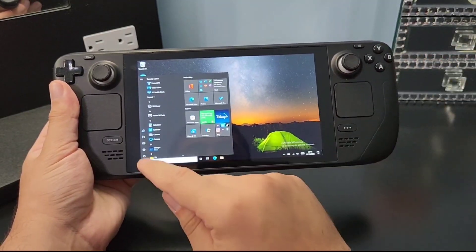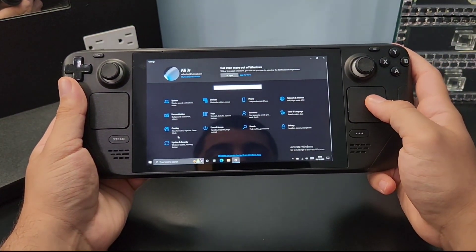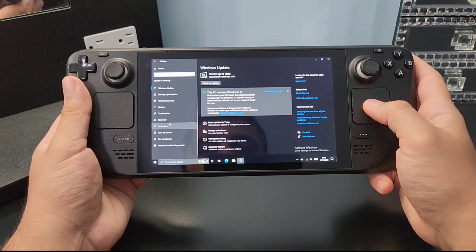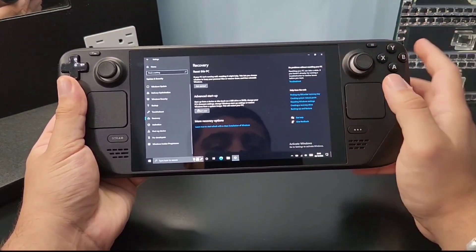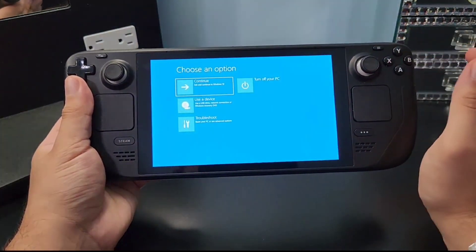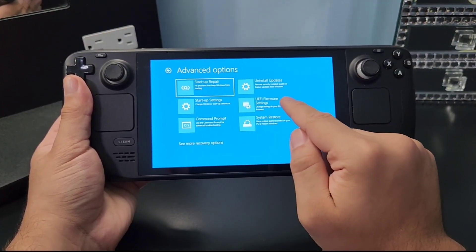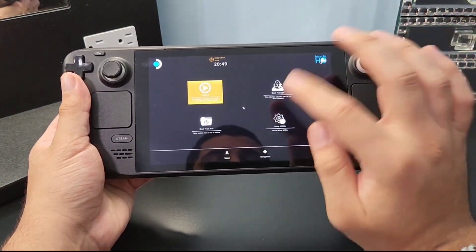Now we need to change the UMA buffer. Go to PC Settings and navigate to Update and Security. Click on Recovery in the left menu, then select Advanced Startup and click Restart Now. After your Steam Deck reboots, go to Troubleshoot, then Advanced Options, and click on UEFI Firmware Settings. Click Restart and your Steam Deck will reboot into the firmware menu.